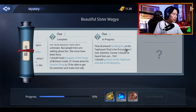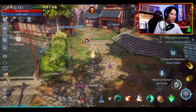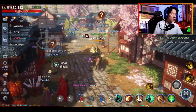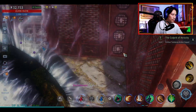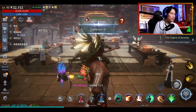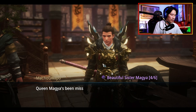Next one — that drunk card, Ho Bang Chu at the tap house again. So we're going inside the tap house — it's pretty close so I'm not going to cut it. Head on inside the tap house again. Ho Bang Chu is right there — that's your next clue.